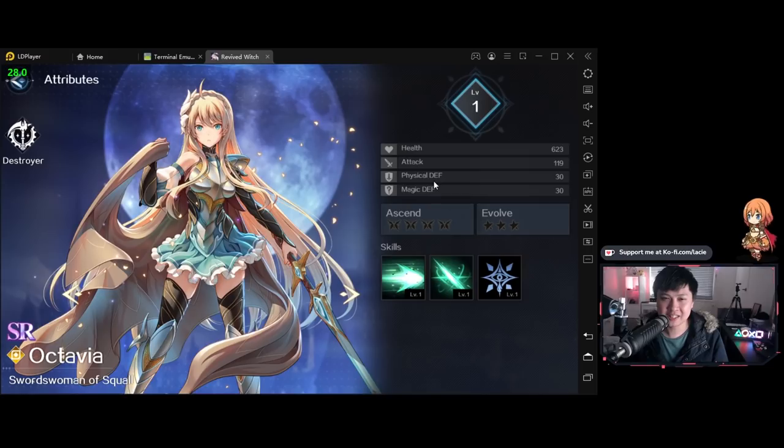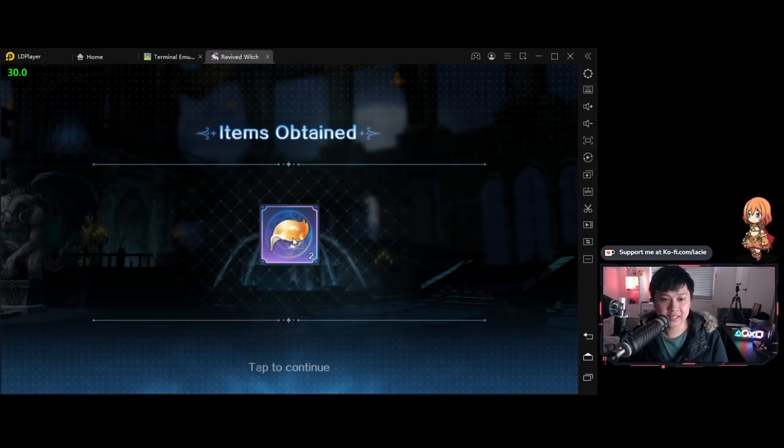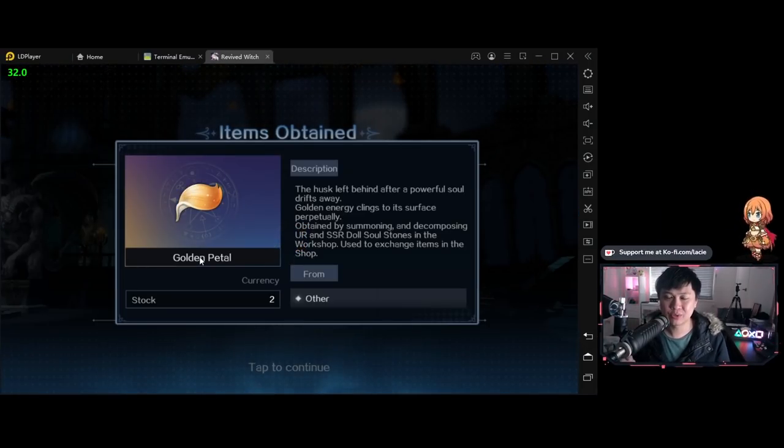Let's finish up. For you Arknights players or other Yostar games players — if you recognize the certificate system from Arknights, this is essentially that. With enough gold petals, you can actually trade them for UR and SSR dolls. So that's really great to hear because eventually this means you're probably going to be able to get every single unit in the game, and that's always a good point in my book.